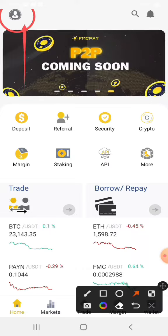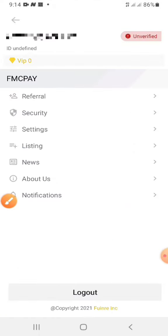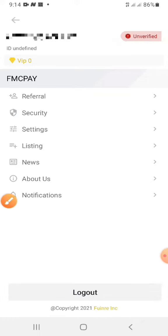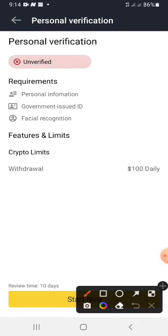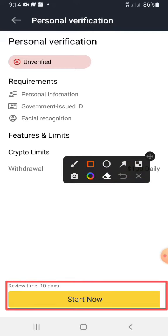Click on it and you will see where it says 'Verify Email.' Click on it once, and then you will see 'Start Now.' Go ahead and verify it.